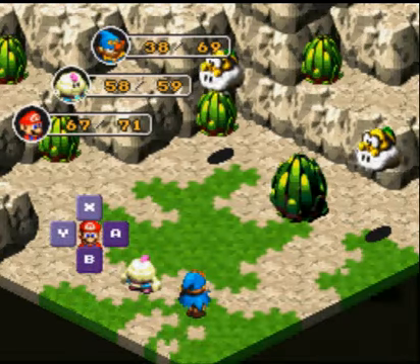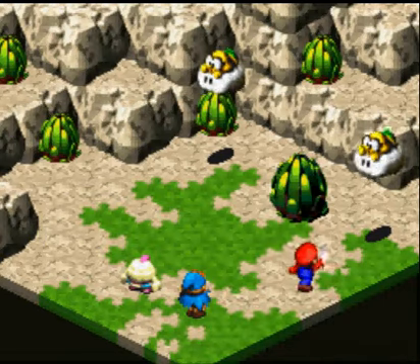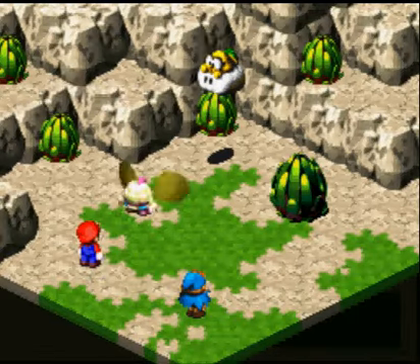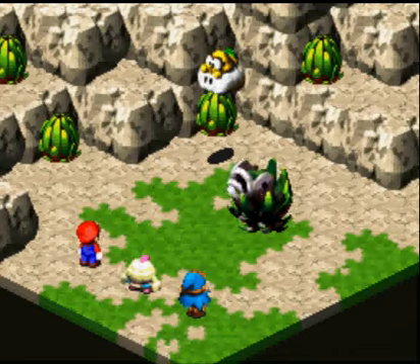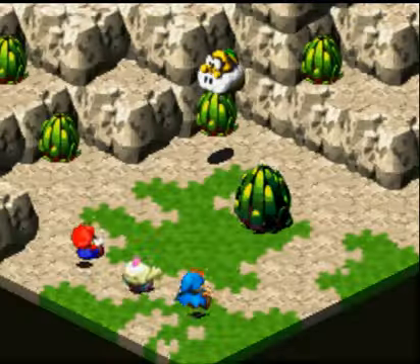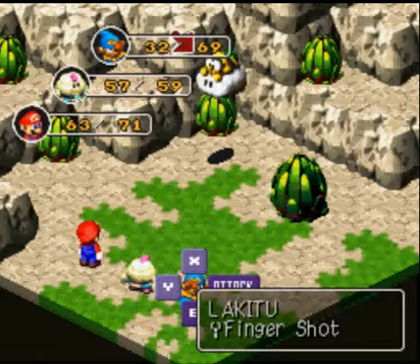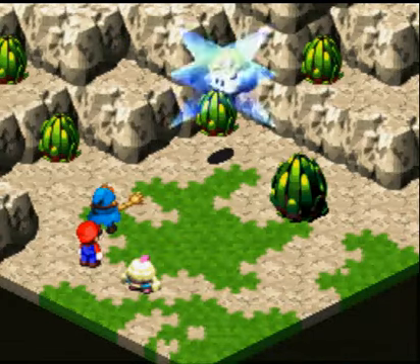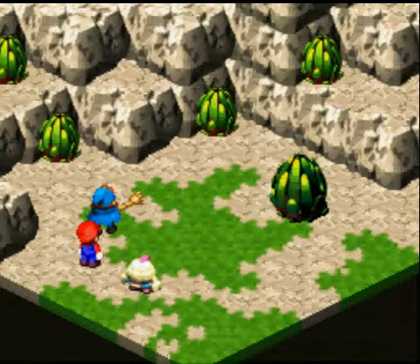Do-do-do-do-do Super Mario RPG! Gotcha! Statici! Statici is gonna become like an attack that every enemy uses, but it's completely worthless. Seriously. If you have any armor equipped, it does nothing.